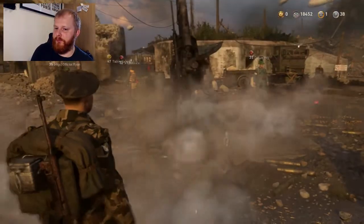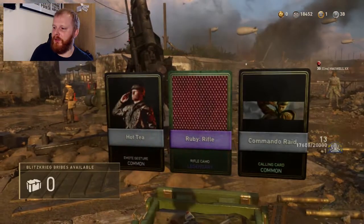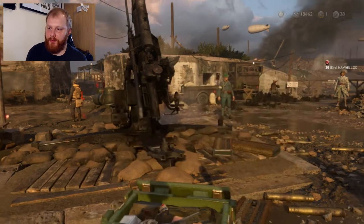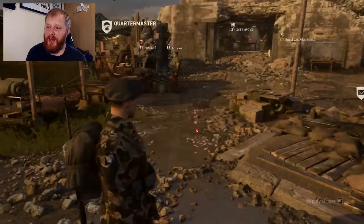Here comes the Blitzkrieg bribe — it's only one item. It's the ruby rifle camo. That was not worth the hassle of going through everything to get that. We didn't get a new weapon from the bribe.